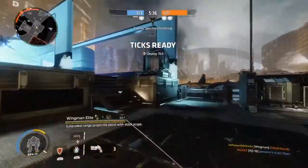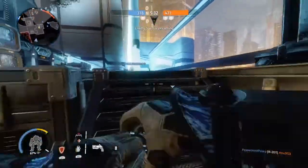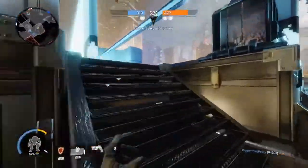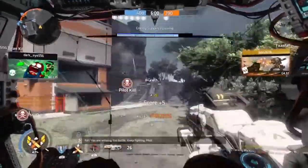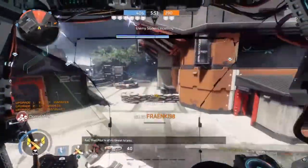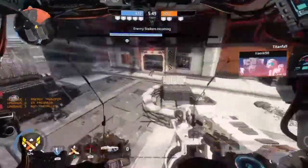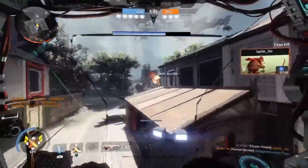You can also provide rocket support with Monarch's Multi-Target Missile System. While Ronin is going in and doing damage, you can lock onto enemies and throw rockets at them, which may allow Ronin to finish them off or deal enough damage so your other teammates can clean up. As long as you're doing your part for your team and supporting them as best as possible, that's genuinely what this build is about.